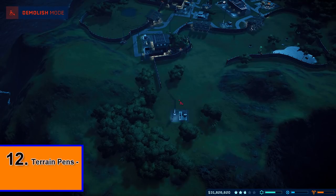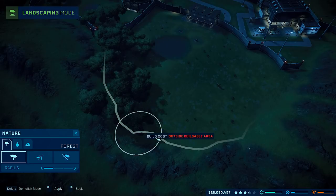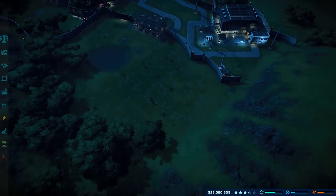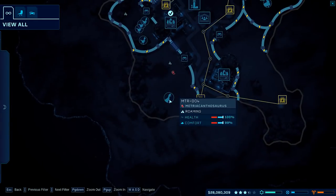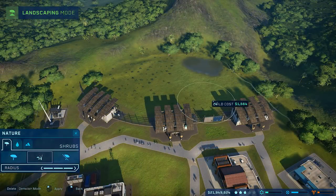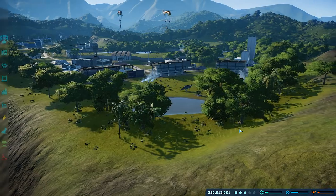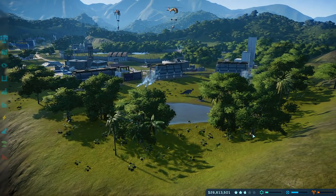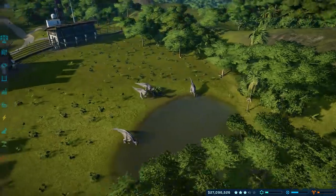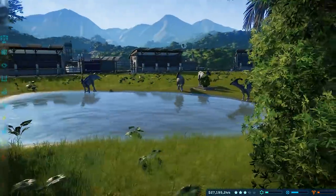One particularly cool thing you can do is use bits of the island and parts of the terrain to make a segment of your enclosures. For example, if you connect a fence onto the side of a mountain, you don't actually have to make a complete enclosure all the way around. The main benefits are that you save money because you don't have to build a fence the full length of the pen, you won't have to power as long an electric fence for carnivores, and it gives your park a more unique look. It's just a neat little trick you can do if you fancy it.